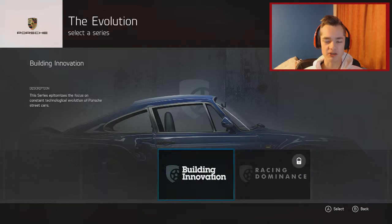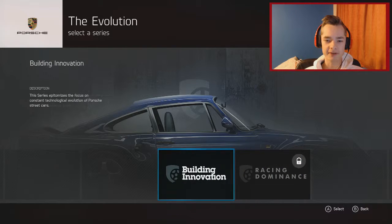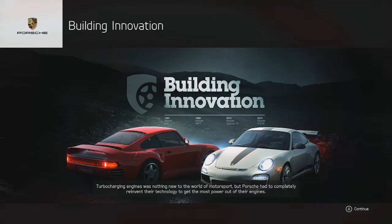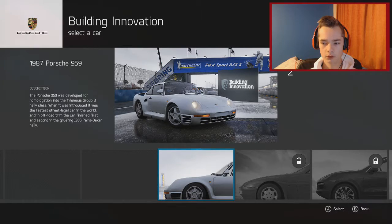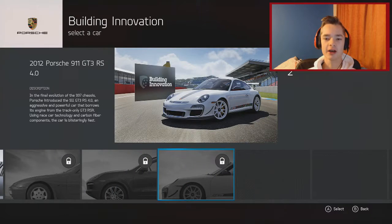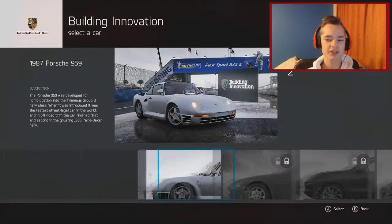It looks like there are two in this championship - the Evolution Series. Building innovation and racing dominance. Turbocharging engines was nothing new to the world of motorsport, but Porsche had to completely reinvent their technology to get the most power out of their engines. New drivetrains had to be built and new technologies invented. The cars in this series were engineered from the ground up, building a formula for success. There are four cars: the 959, the 944 Turbo, the Cayman, and the 911 GT3 RS. We're starting with the 1987 Porsche 959.